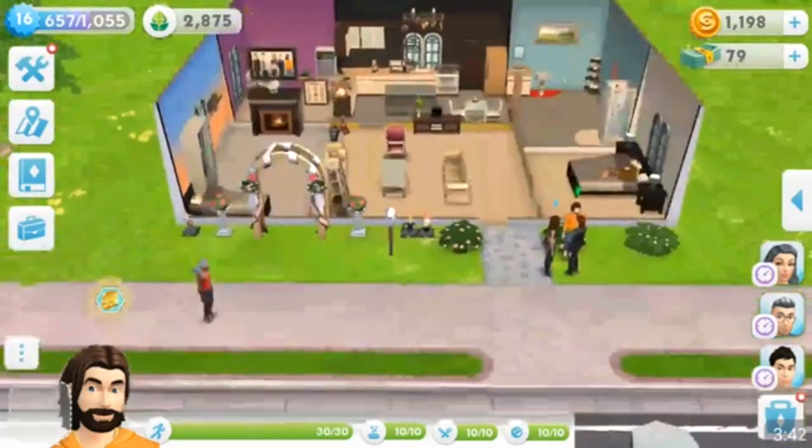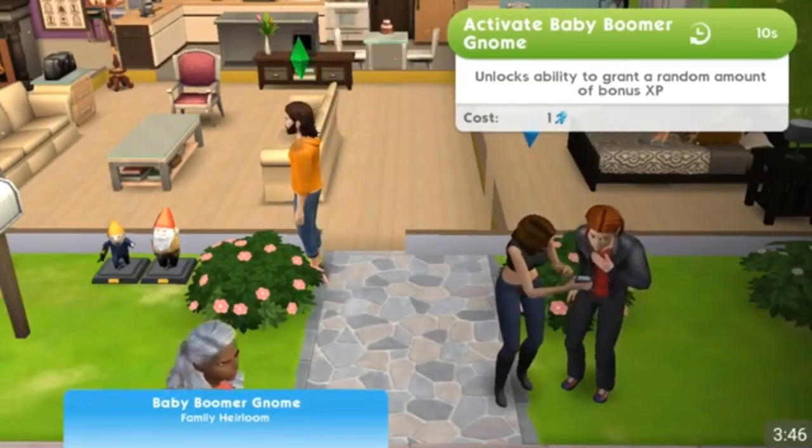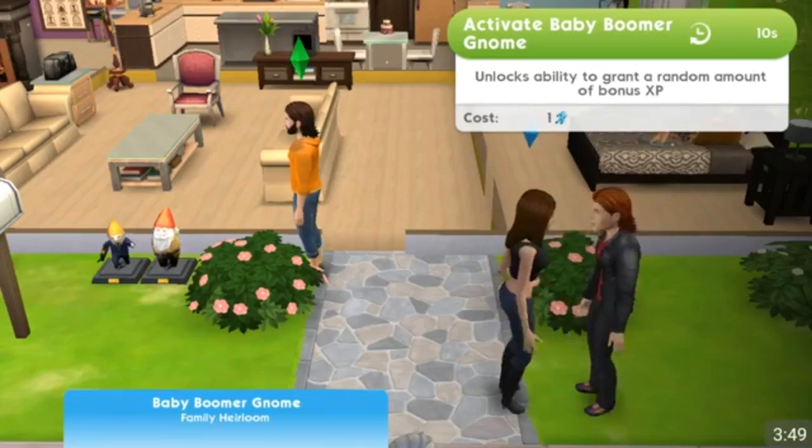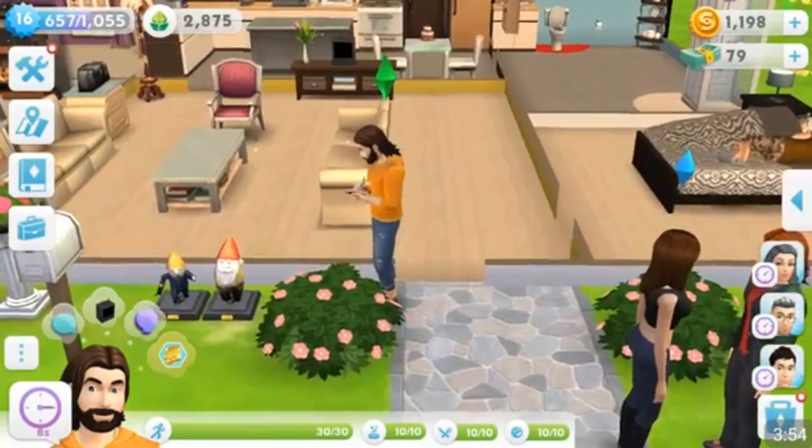What you do is tap on the gnome. It says: 'Activate Baby Boomer Gnome — unlocks ability to grant a random amount of bonus XP.' All right, so this is the one that creates the XP.